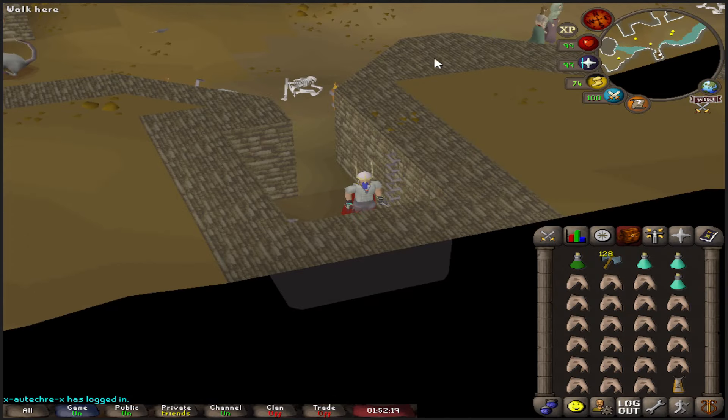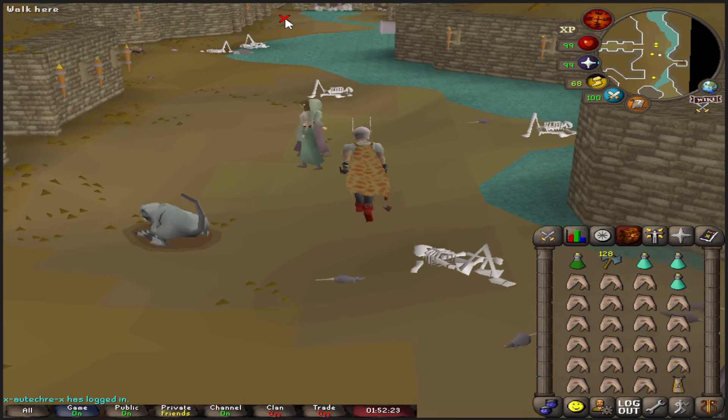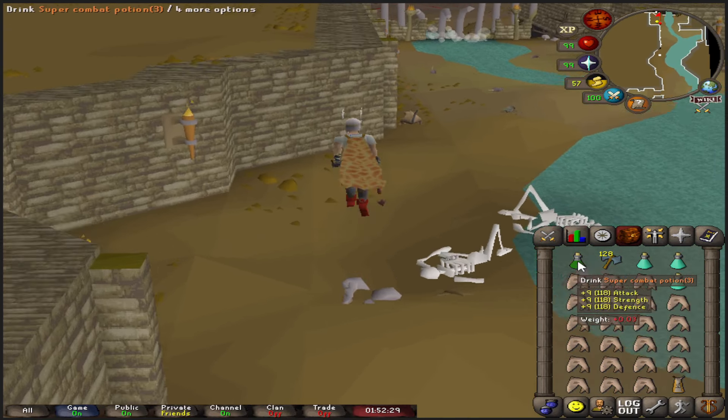You go northeast from Varrock square to the sewer, which we're in currently, and then make your way east running down. It doesn't matter if you go private instance or normal instance for this one, but just right-click and go private instance for this achievement.